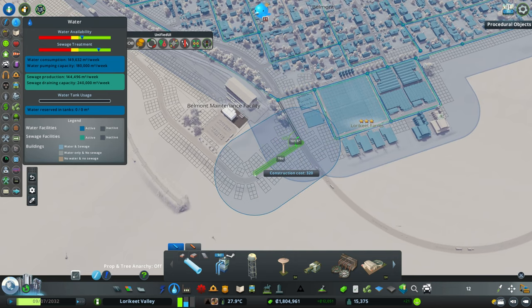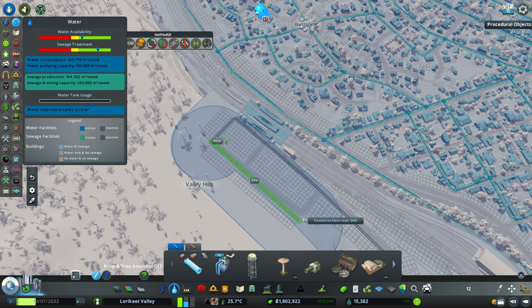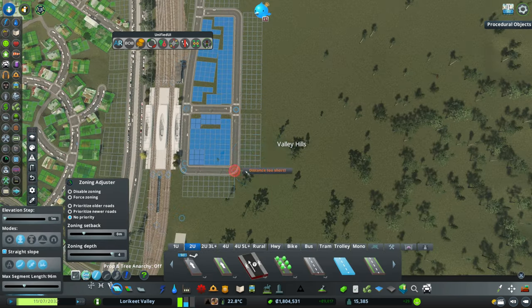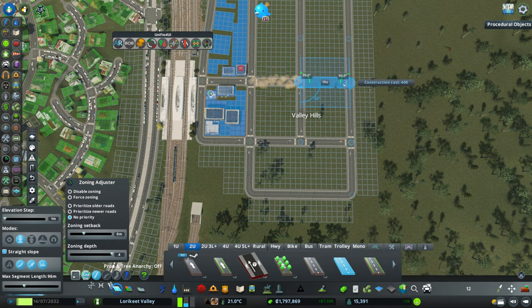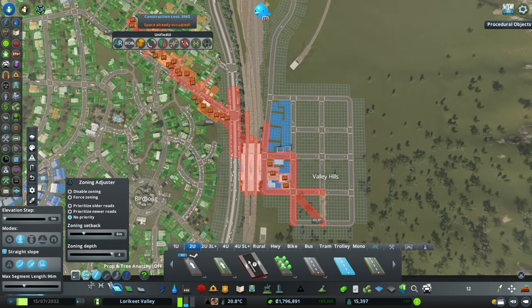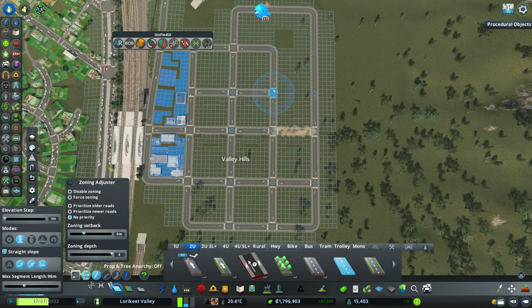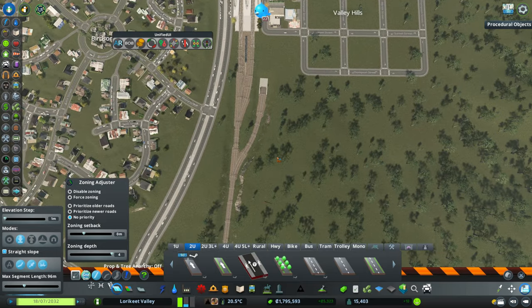It makes sense for us at this point to just be running the water around past our maintenance facility, and we'll loop it for now. We'll have full power coverage there, no issues. Next we're going to lay down a bit of grid. While this is still suburban, this would be a sort of newer development, so we'll have a tighter grid pattern compared to what we've got over in Belmont and Birdsong - it's a different sort of design community. But we do still want to have plenty of opportunity for things like large parks for residents to use, and we're going to reserve this area for adding some park assets.